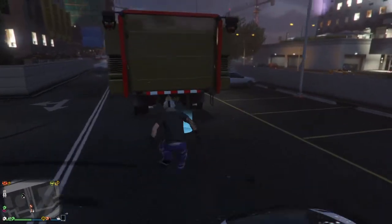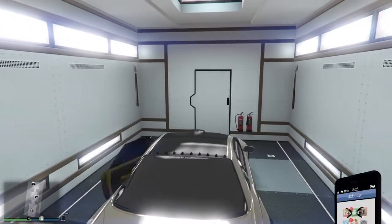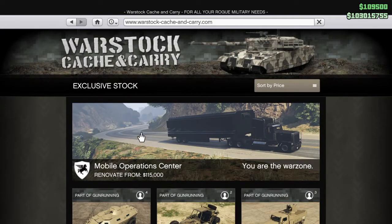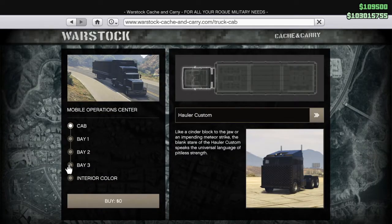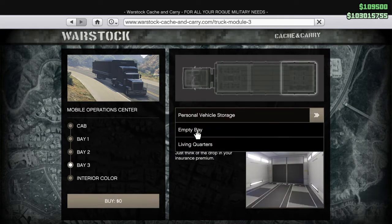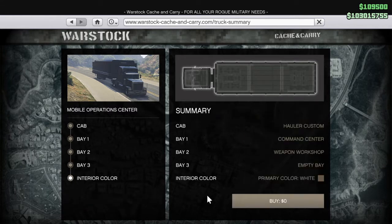Once you have everything set up, go into your mobile operation center. Open your phone, go to Warstock, go to mobile operation center, go to Bay 3. You want to switch personal vehicle storage to empty bay, then go to buy and click on buy.